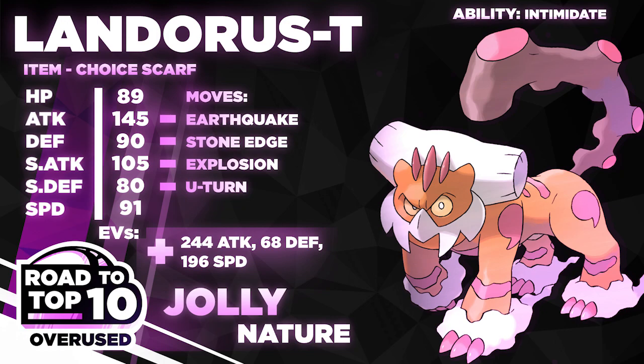We are using a more offensive build this time and it's pretty standard. As we climb the ladder I'll be deviating between this and some creative builds. Big shoutout to my boy ABR for passing this team. We're starting with Choice Scarf Landorus-Therian in offensive form — I've typically been using defensive, but Jolly 196 Speed means we outspeed Mega Alakazam. The 244 Attack and 68 Defense helps us take on Zard-X, +1 Zygarde, and the 244 Attack gets the biggest punch out of Earthquake. Explosion is really nice for Gyarados.